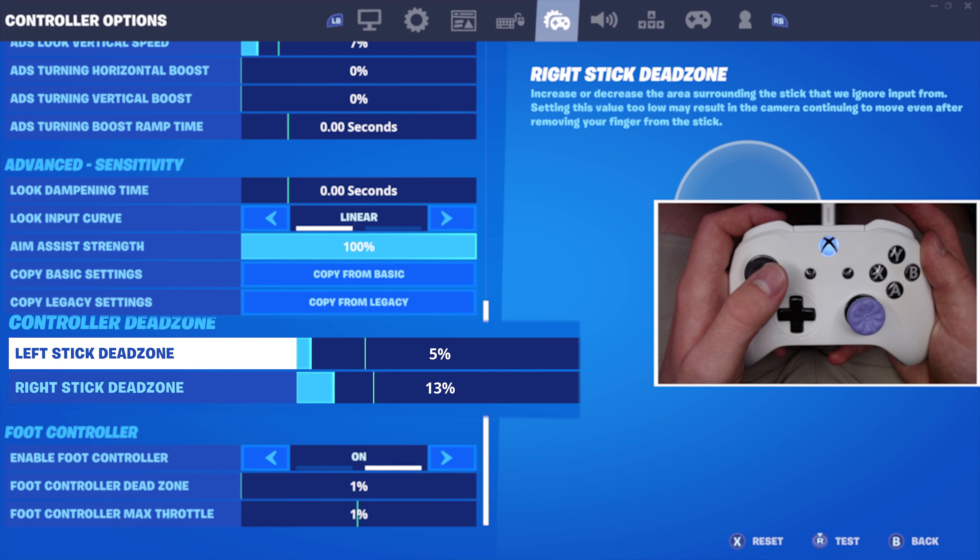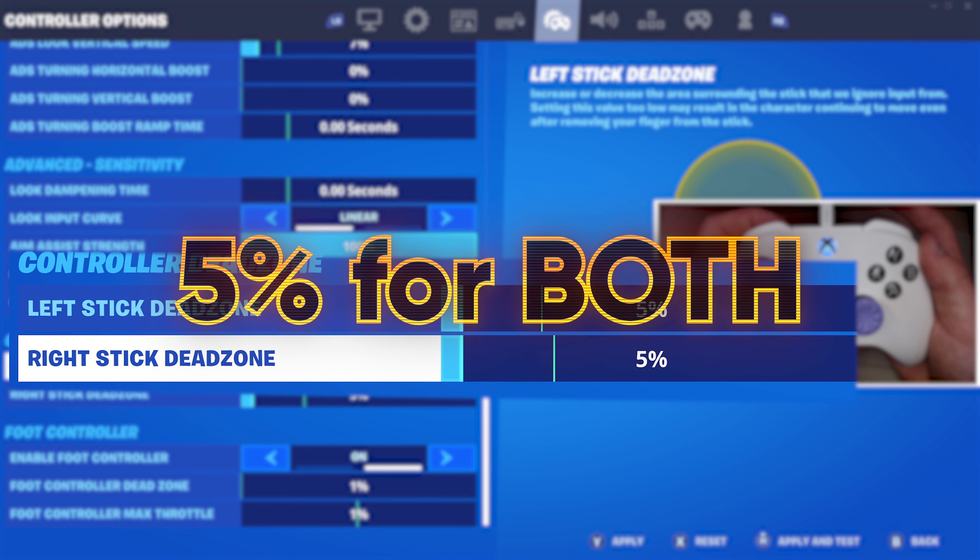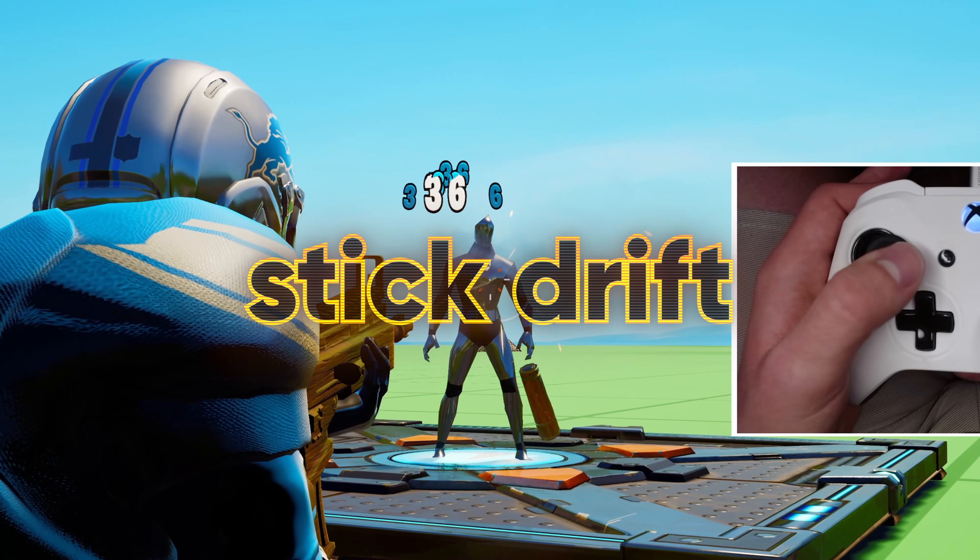Here's how to find the best controller settings. For your dead zones, you want to start out by putting them down to 5% for both of them. This is because it will actually activate your stick drift.